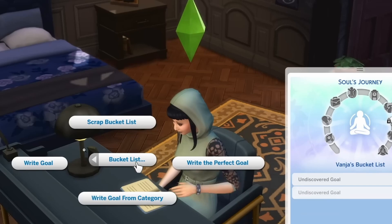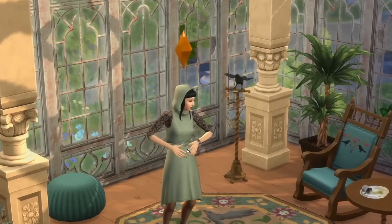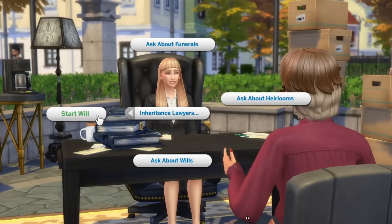New bedding, a new lamp, a new octagon rug, new rocking chair, new pillars, also this Sim's new dress. These new boxes, and being able to write a will for your Sims — the inheritance lawyer is new as well.